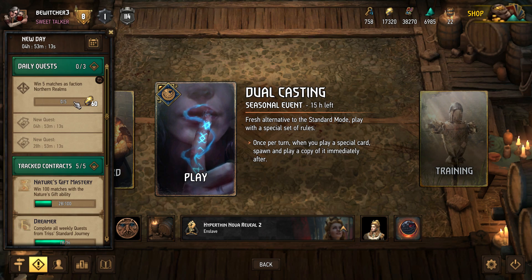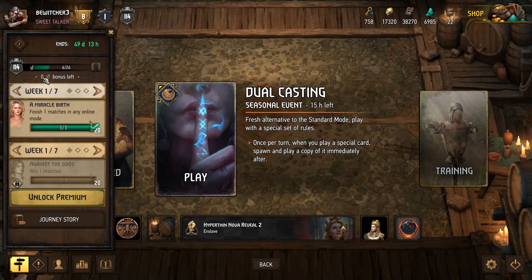Once you have your daily quests sorted, play enough games to obtain your 14 free daily crowns. Every day this daily crown indicator resets to 14. To get a crown you just need to win a round of Gwent, so simply win 14 rounds each day to claim all 14 crowns.